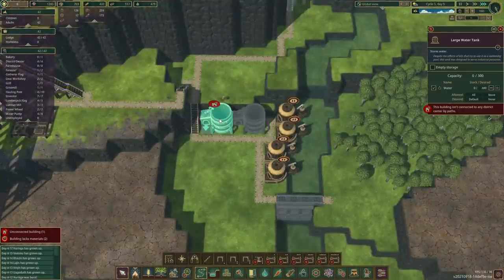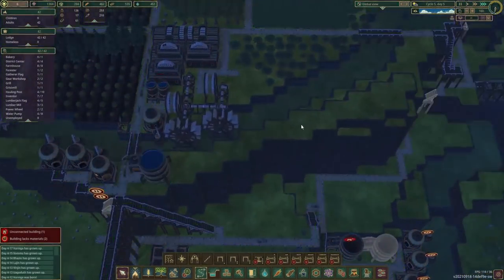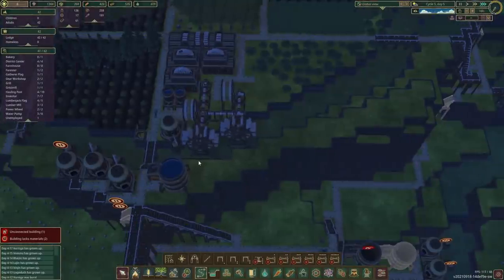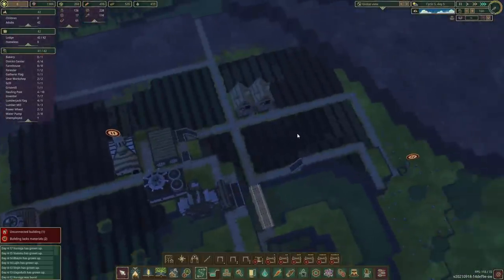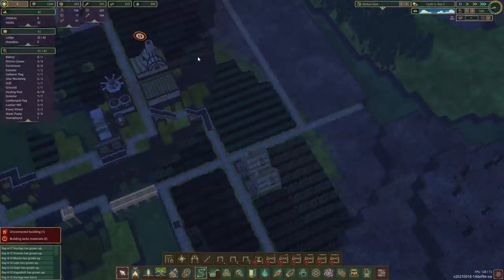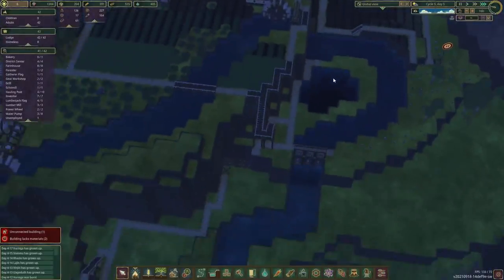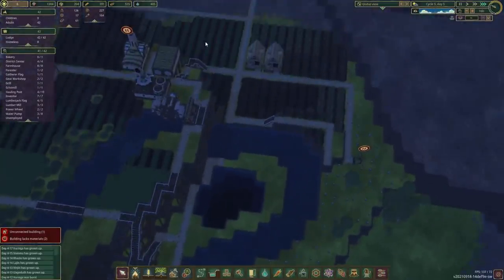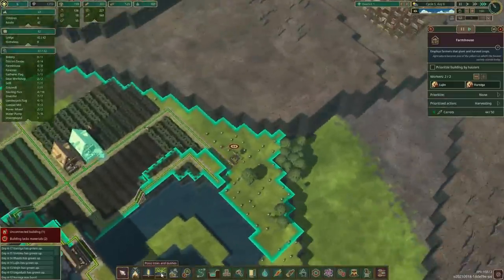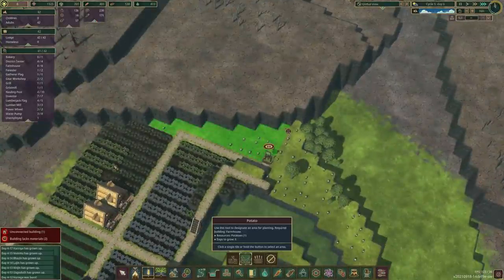The final storage is full too — okay, that's good. Maybe we don't need all four pumps running right now. The carrots are almost done — these ones are done, nice. Our food should be a lot better now. I want to get more potatoes in as well — let's extend and just use this whole space for potatoes.